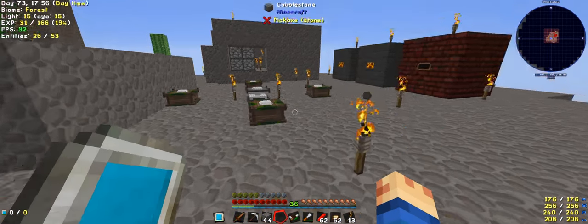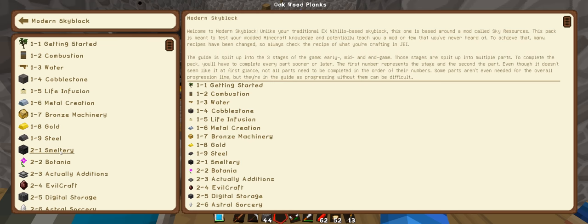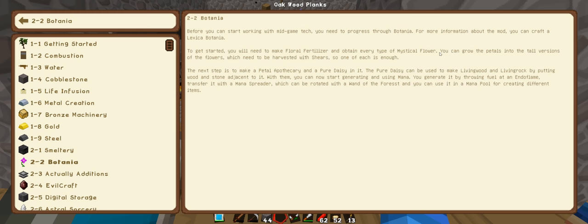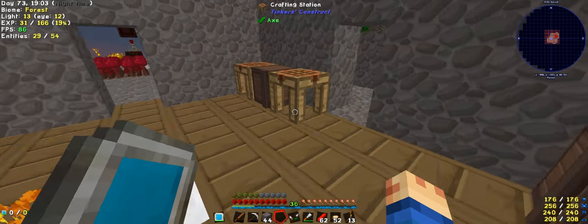Now I can actually make things. We've entered the smeltery stage where we can actually smelt stuff - there are plates and thermal expansion frames. We've done Botania and entered it but haven't quite got into it because later on we'll use quite a bit of stuff to help us. We're at Actual Additions which we've completed - that was quite easy. I love the lasers for power. The items and fluids - I've actually never used item transferring, only fluids.